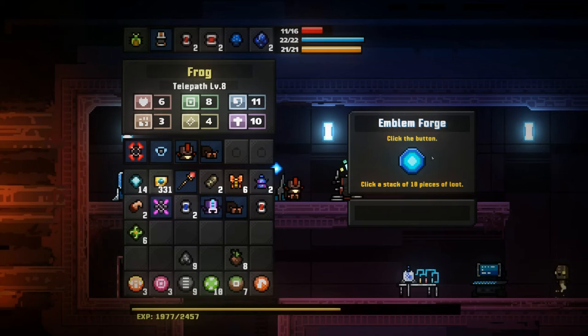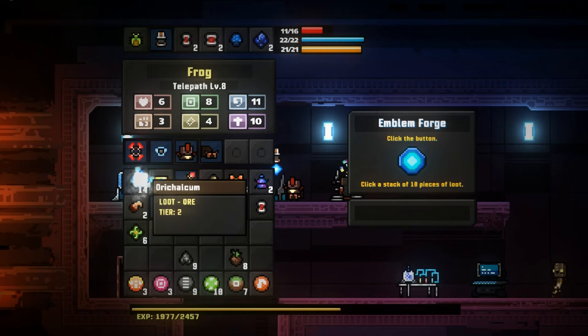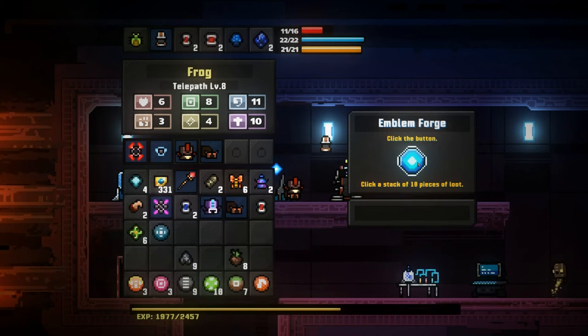As you can see here we're in the emblem forge, and it says click a stack of 10 pieces of loot. All you need to do is click this big blue button here, move it over to where you have a stack of 10 or more of loot, click on that, and it creates a little emblem.